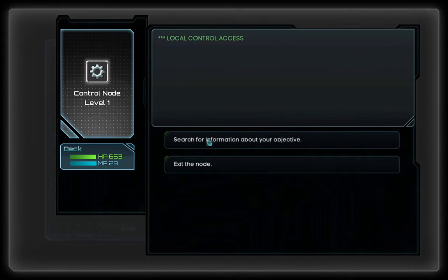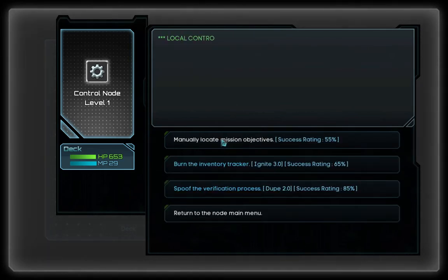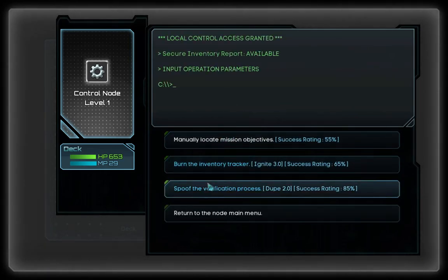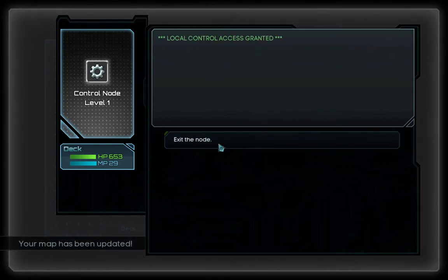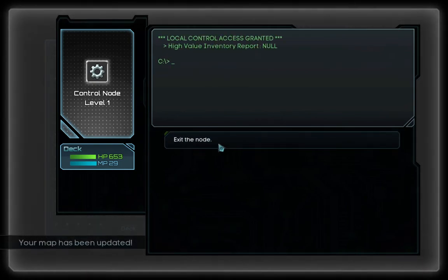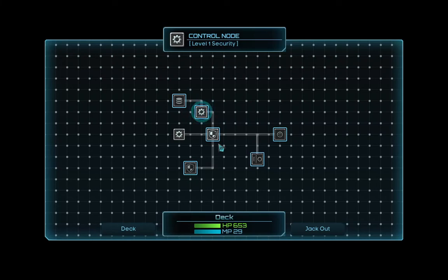Now we know where the enemies are. Let's search for our objective. Spoof with verification process using Dupe 2.0 — that's awesome. Another success. Our map has been updated. Let's hope we find something good and continue our search.